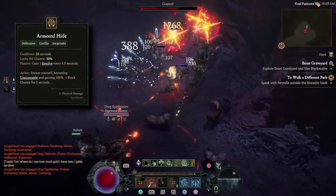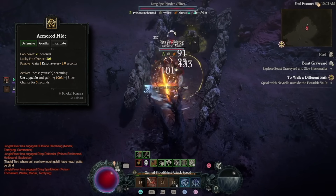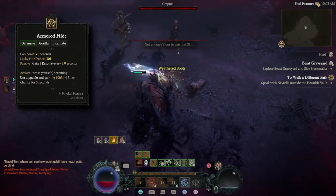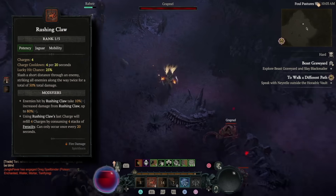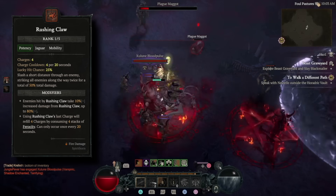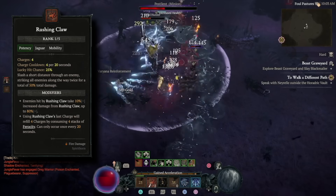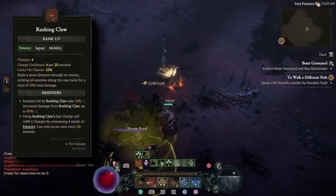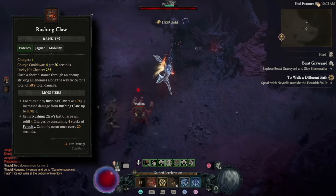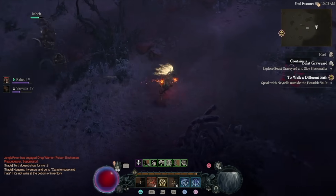We also use Armored Hide, which passively gives us resolve for more damage reduction. When used actively, we gain 100% block chance for survivability and become unstoppable — this is the skill to break crowd control effects. Our final skill is Rushing Claw. Thanks to Invasive Rushing Claw you never run out of charges, and because we use the Jaguar secondary spirit combined with Ravager's passive you'll never run out of ferocity stacks, letting you rush from enemy to enemy infinitely. For controller players, Rushing Claw is far superior to Saw since targeting saw on a controller is much harder.